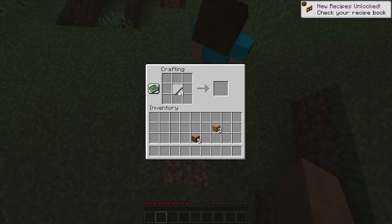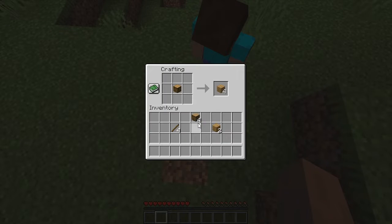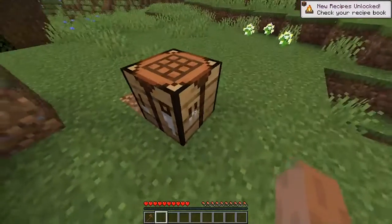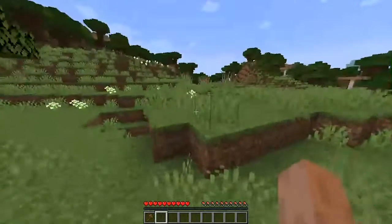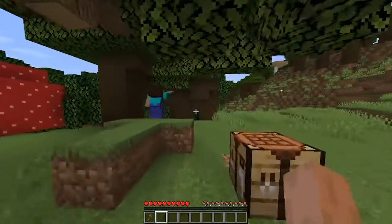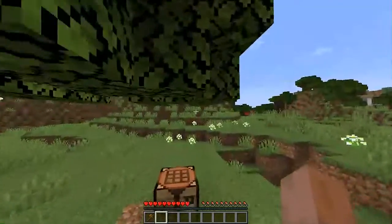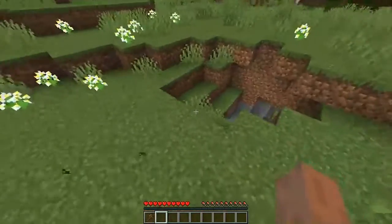It looks like a nice pointy direction — pointy textures. That's a mix of my texture show. It has a nice smooth corners. I like snappy ones but more of a noisier style. These textures are gonna look way different in 1.14.